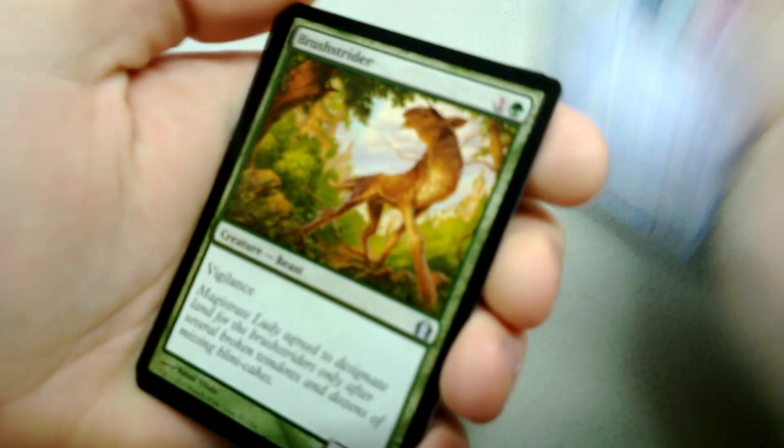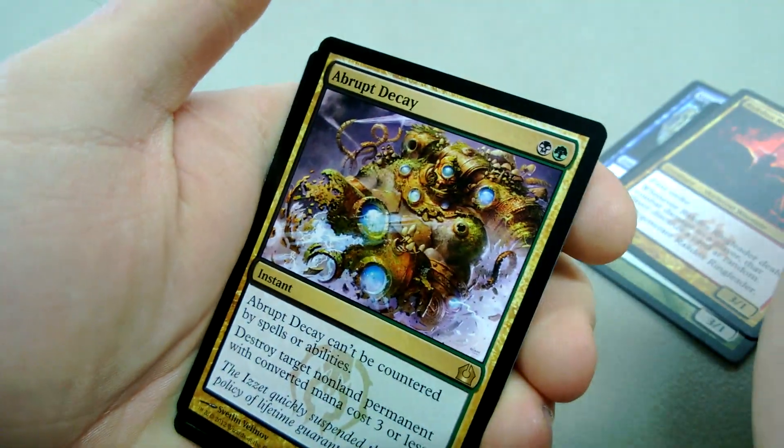Got Oxsteed, Brush Trader, Redcoast, Ringleader, and Rep Decay for the rare. Decent.